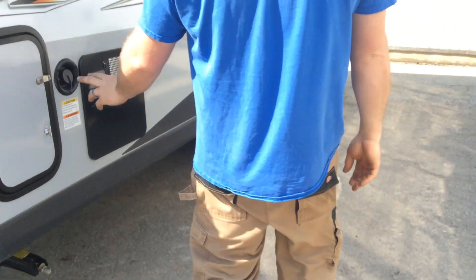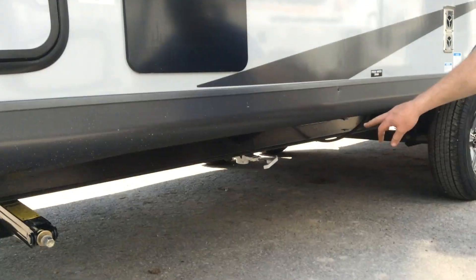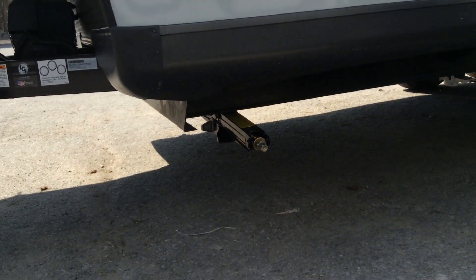Around the corner of the trailer, this is your fresh water fill. Your fresh water drain is a big white valve located down underneath. You do have four stabilizer jacks, one in each corner of the trailer.